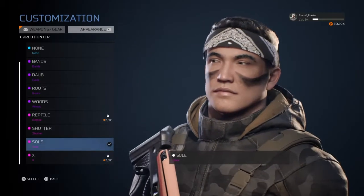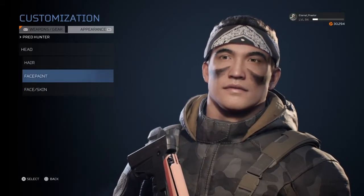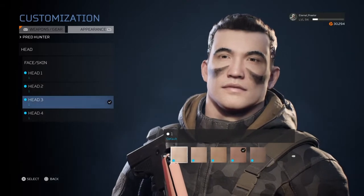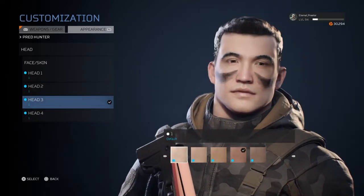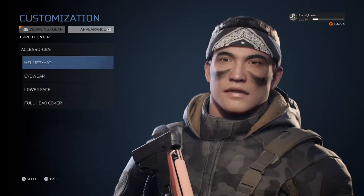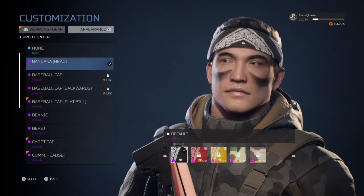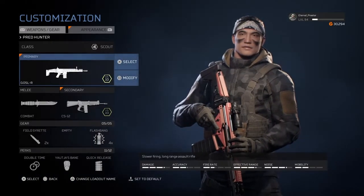For face paint, you want to do the soul one, because that's exactly like the face paint he has in the movie. Then you want to choose head three with the fourth skin color option. For accessories, the only one I put on was the bandana with the default color, and that's pretty much it for appearance.